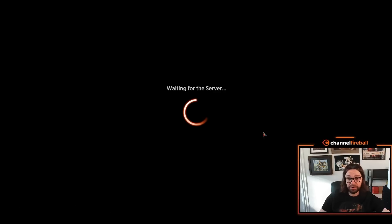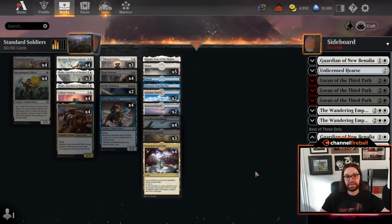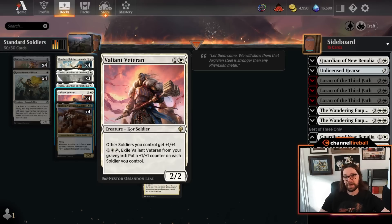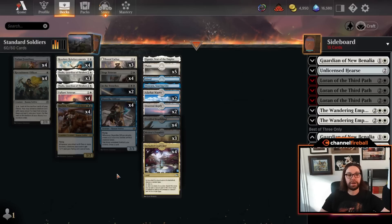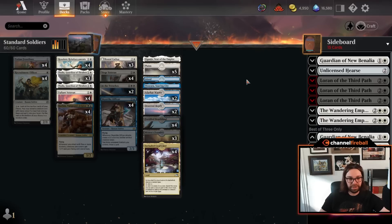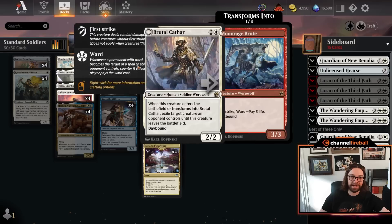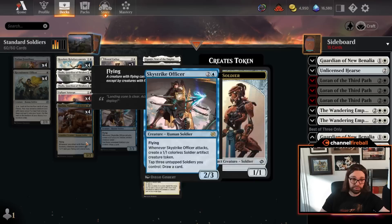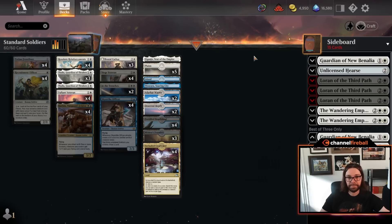Moving to number two: a brand-new archetype with the release of Brothers' War — Standard Soldiers. This is a tribal deck made possible by multiple tribal lords: Valiant Veteran from Dominaria United, Harbin, Vanguard Aviator, and other great soldier creatures from Brothers' War. In the Trenches is a really cool card — like an upgraded Glorious Anthem, which was already really good. A lot of lists go up to four mana for Wandering Emperor, marrying old and new card quality and punishing aggressive creature-based strategies. You'll always see blue and white, supported by Fortified Beachhead and Adarkar Wastes, and sometimes you can add a third color — Bant Soldiers has been performing pretty well too.